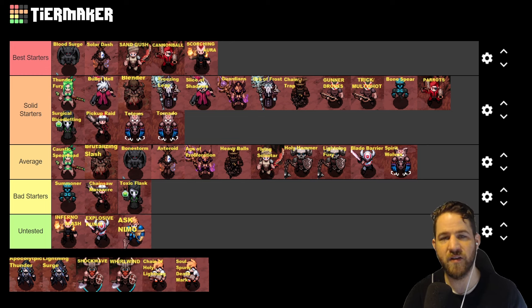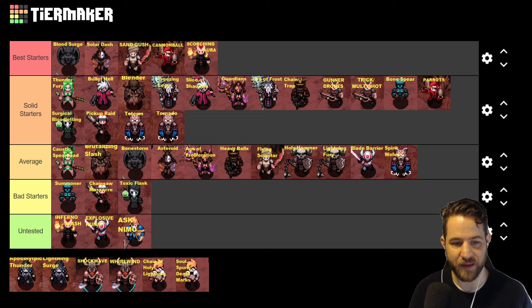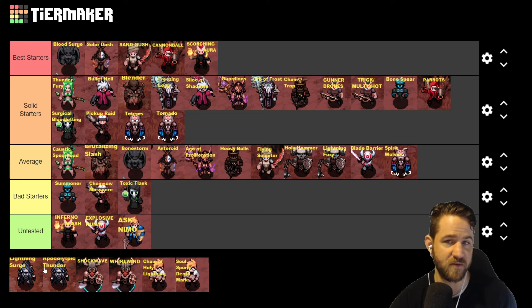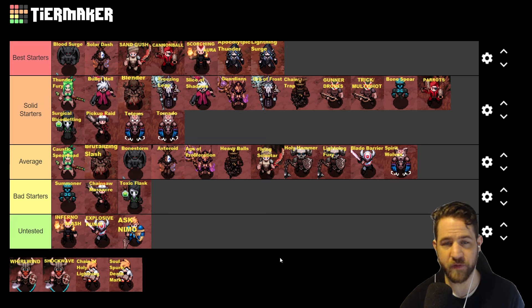Next we have Stormweaver: the best part about Stormweaver is her entire class is one archetype — Lightning — so we can swap in and out of different skills without having to change any of our gear. Apocalyptic Thunder has amazing single target and Lightning Surge has really good clear. Using these together is a very strong combination to start with, and for that reason both of these are going to go in the best starters.